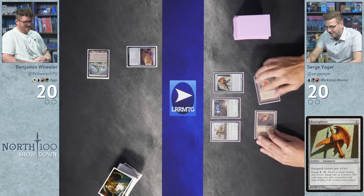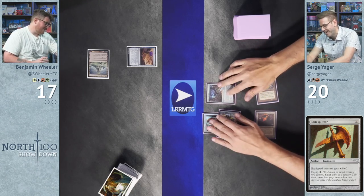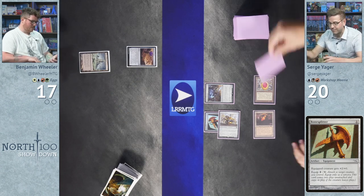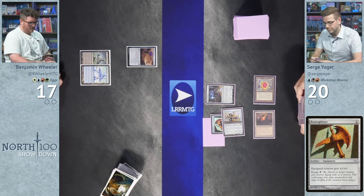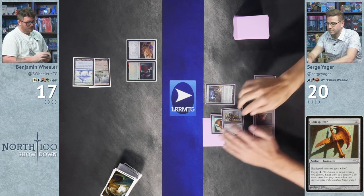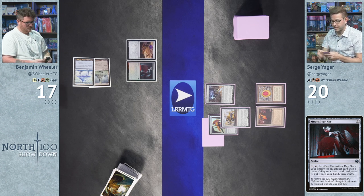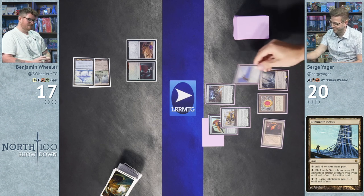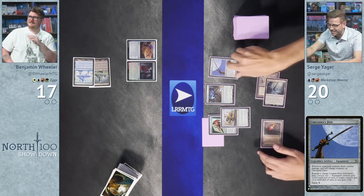Surge casts Bowmat Courier, Hope of Ghirapur, and a Bone Splitter, then equips Bone Splitter on Bowmat Courier. Wheeler takes three, going to seventeen. Wheeler plays Moonsilver Key. On his turn, Wheeler untaps, plays Blinkmoth Nexus, floats three mana, gives Jitte counters to Hope of Ghirapur, and declares attacks.